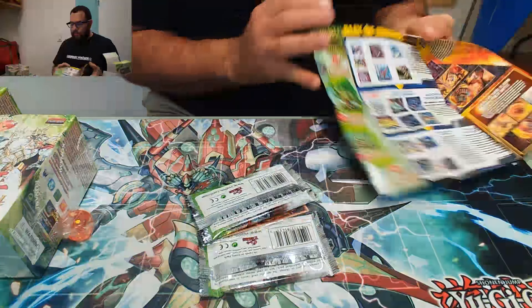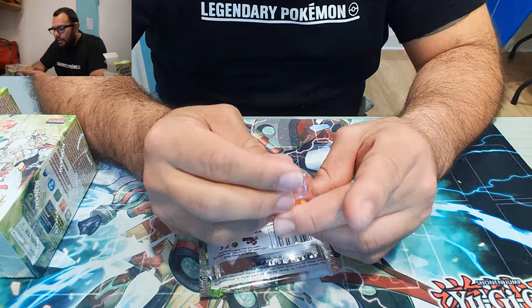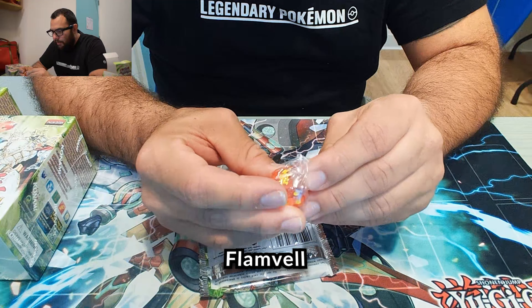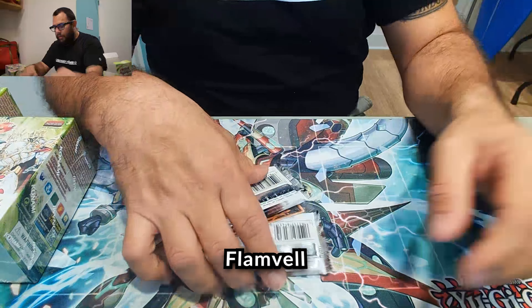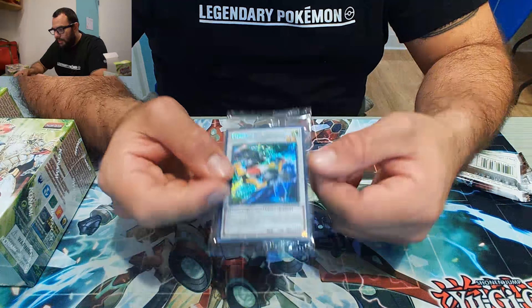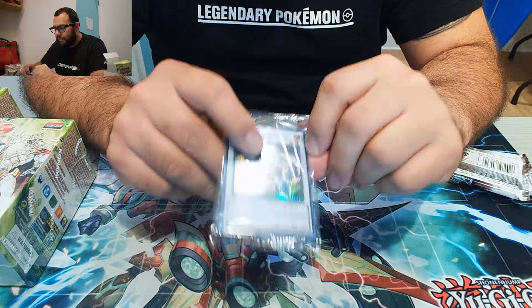The die we got is Big Flammel, a nice flame-looking character. And we got Formula Synchron as our promo card — secret winner.